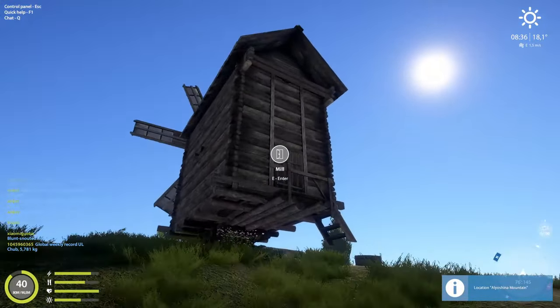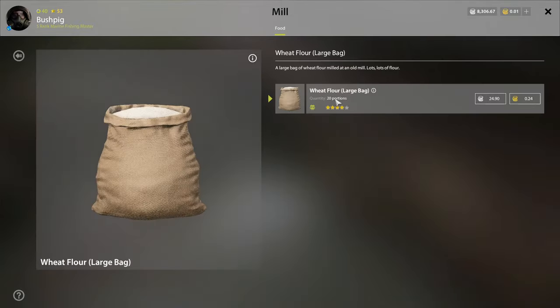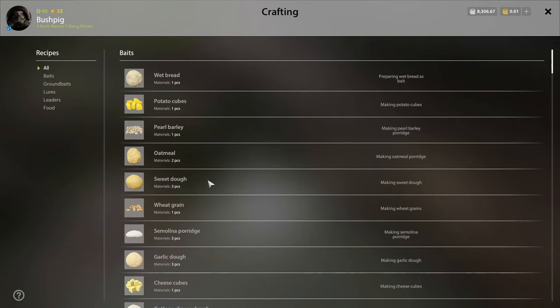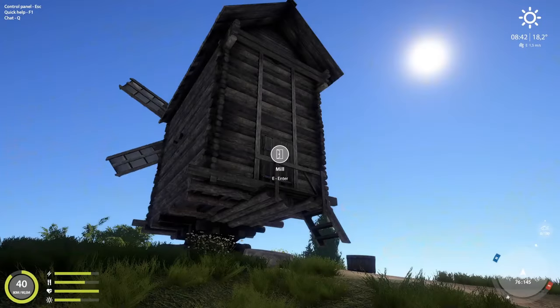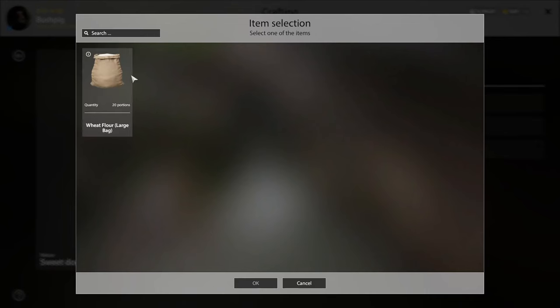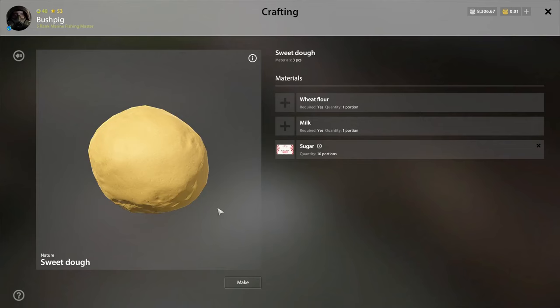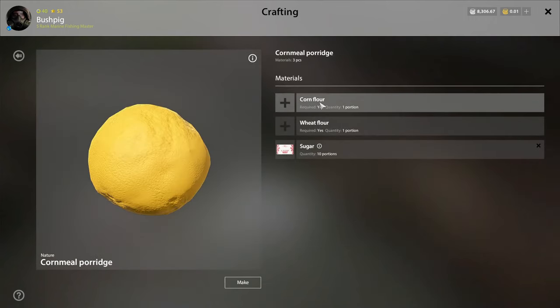Climbing up the hill, we go to the mill, where you can get wheat flour and corn flour in bags of 20 portions. You can use those to make bait — for example, wheat flour can be used for sweet dough, and corn flour for cornmeal bait.